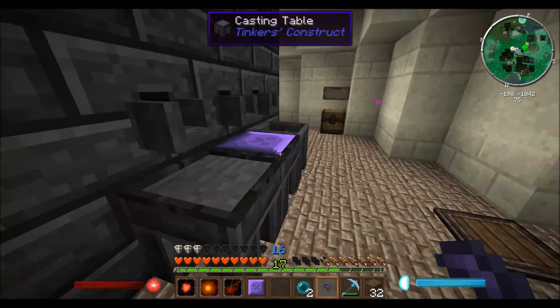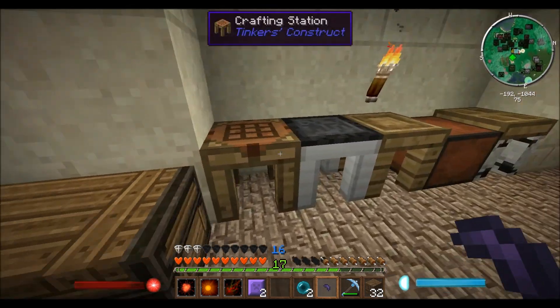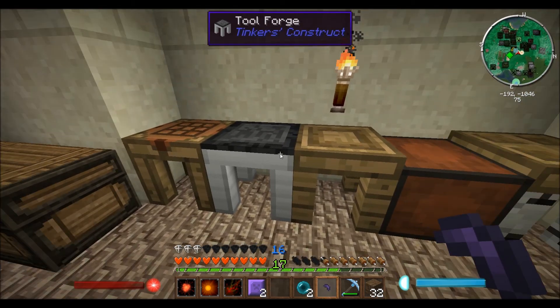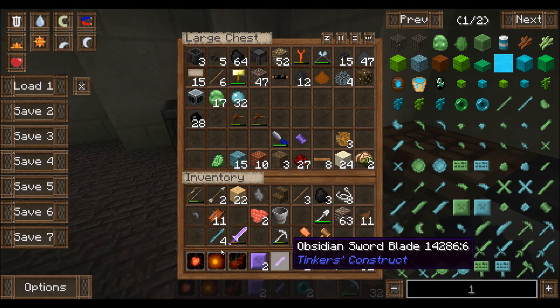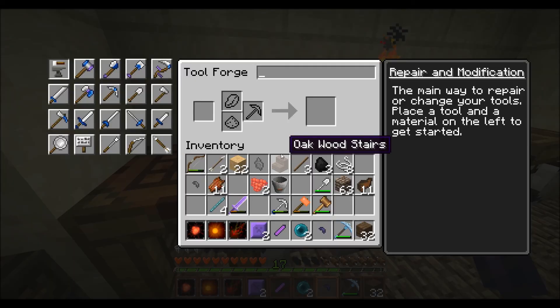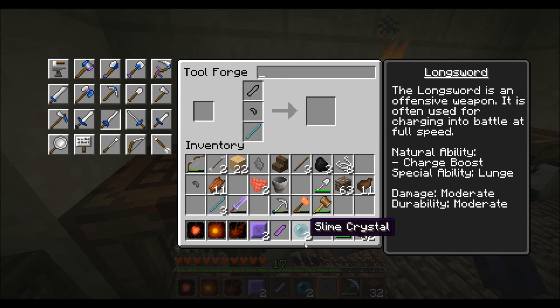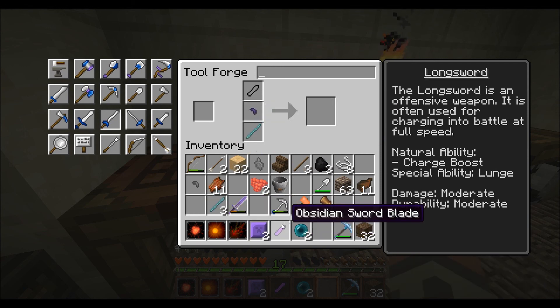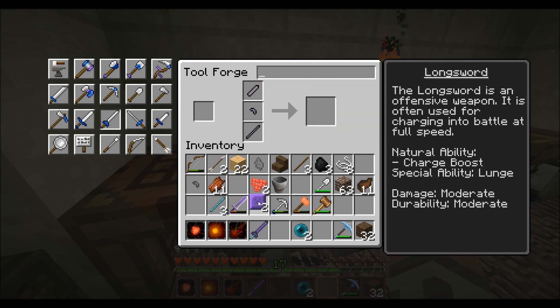And then tough tool rod. I need to figure out how I make a tough tool rod. Well, I think we can make... oh no, we can't make our hammer without the tool rod. But we can make our sword. So let's get the sword blade. And then I got my rods here. Let's see. Here we go. Long sword. Get the rod in there. And the hand guard and the blade. Oh, look how cool that looks. Reinforced three. Boom. Our new sword.